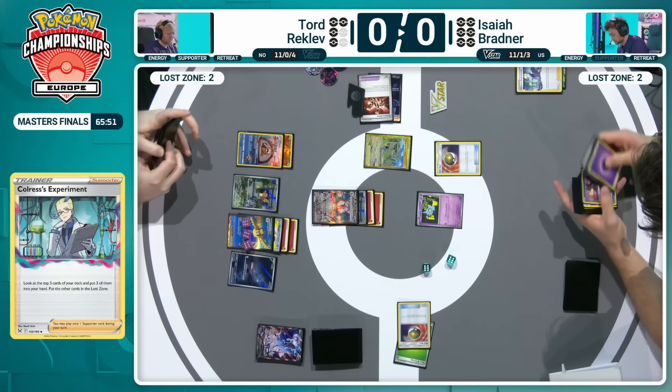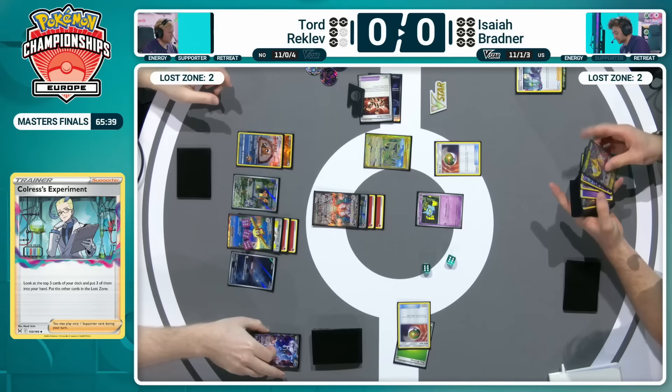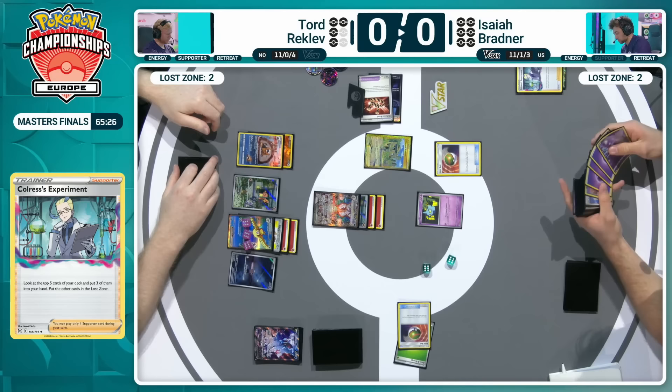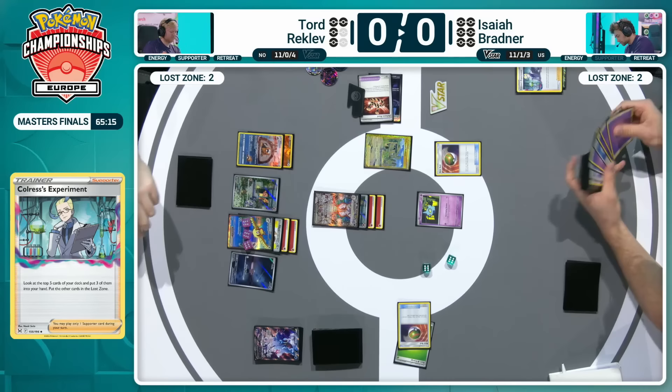Tord set up completely, taking a knockout, sitting there with everything on board ready to keep going. Meanwhile, Isaiah taking those first looks through the deck to try and set things up. It's not often you see this, but it can happen at any moment — that's why we play best of three. Isaiah does have a way to get back into the game with that ability to take big knockouts. There's just too much consistency on the board for Tord with the Bibibarrel and the Pidgeot EX. But with that early damage on the Pidgeot EX, it is in range of some of those single prize attackers.